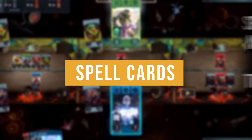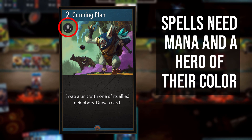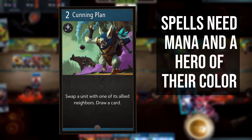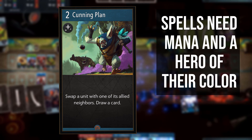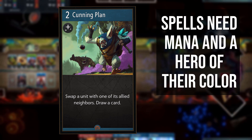A spell card is denoted by this symbol on a card. To play a spell in the active lane, 2 requirements must be met. Firstly, you need enough remaining mana to cast the spell — you can find the cost for it here. Secondly, you must have a hero of the same colour as your spell card in the active lane, who is unaffected by silence or stun. Spell cards are typically the driving force of any deck and will largely decide the outcome of a game.